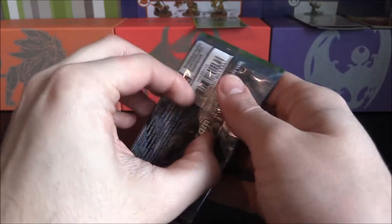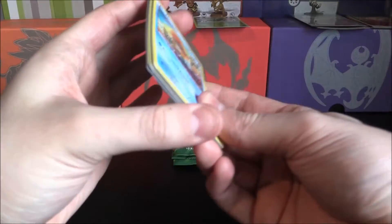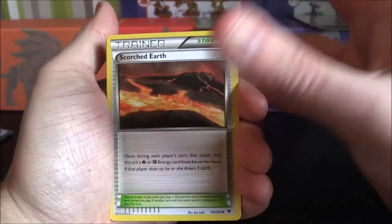Onto the Zygarde pack — of course I think there is a Zygarde EX in that set, that would be pretty cool to pull as well. So there's the code there, put that off to the side, one, two, three, pop them to the back and we are ready to go.